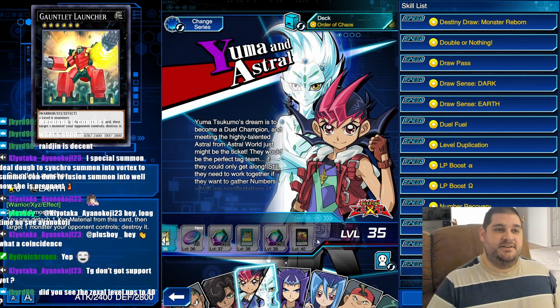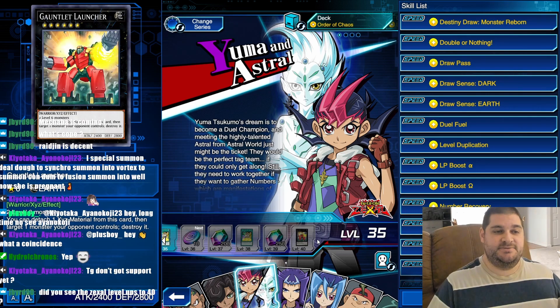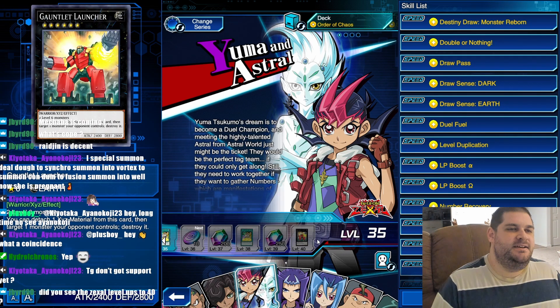Then we have Gauntlet Launcher. This is a rank 6 Xyz monster — it's completely generic, 2,400 attack, 2,800 defense. You can detach one Xyz material from this card, target one monster your opponent controls, and destroy it. That is not once per turn, so you can just pop two monsters on your opponent's field. They don't have to be face-up, but that does require targeting. How good is that right now? You can't get through Nioh's fusion with this.